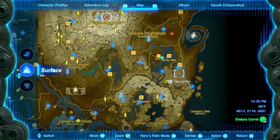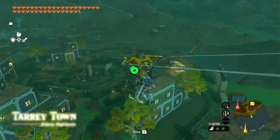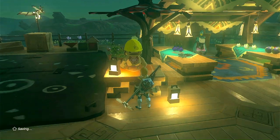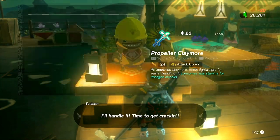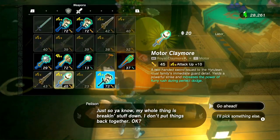Once we fuse both of the items to both weapons, we now need to take that weapon over to Tarrytown. Here we're able to break them apart so we can use them for other fusible objects later. We'll have to pay Pelesan 20 rupees to have that done — just select the weapon you want to be unfused. After the first weapon was unfused, now choose the second weapon to be unfused.